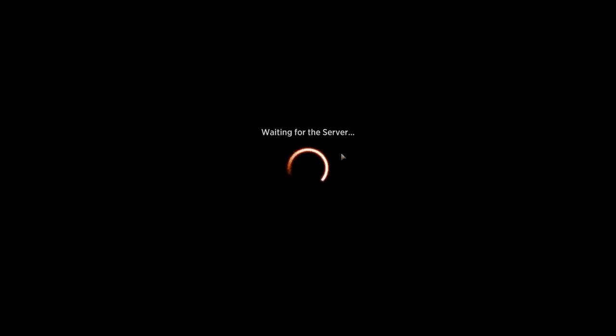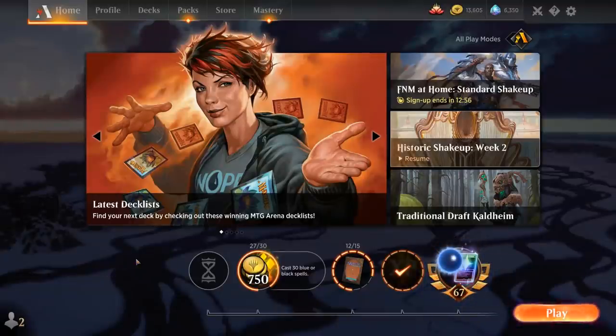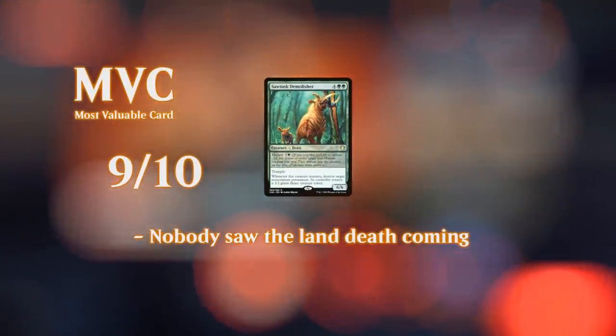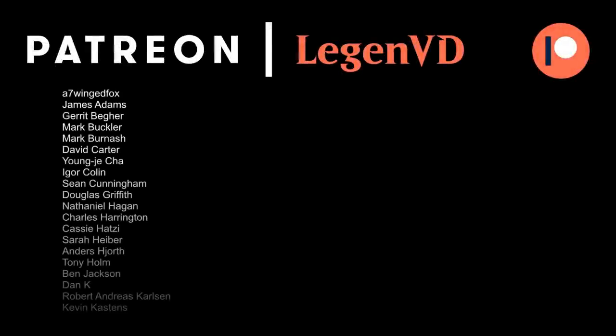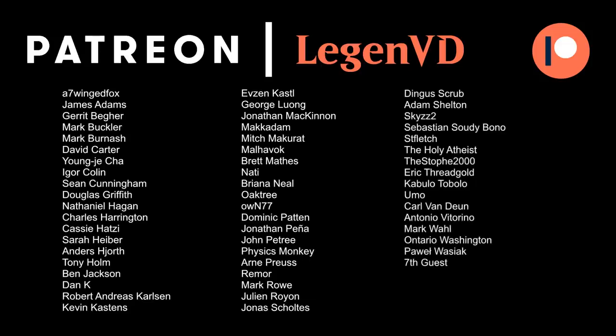I'm kind of surprised Demolisher got added in the Anthology expansion since they typically shy away from cheap land destruction effects. We can easily mutate Demolisher on turn three and it's also a repeatable land destruction spell, so a bit baffled by that decision. But if you're a fan of land destruction, this might be your best bet in Historic right now. That's going to do it for today's gameplay — want to thank you for watching, hope you enjoyed, and as always have a nice day. You can become a patron yourself and decide the topic of future videos over at patreon.com/LegendVD.